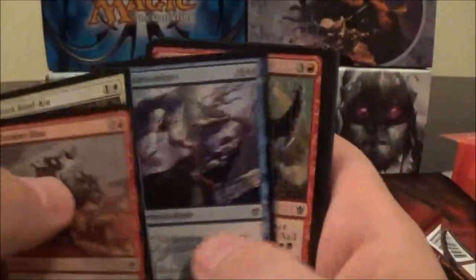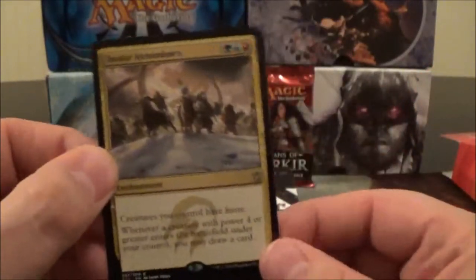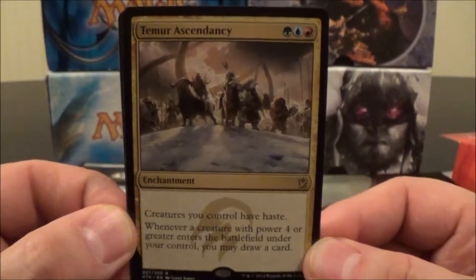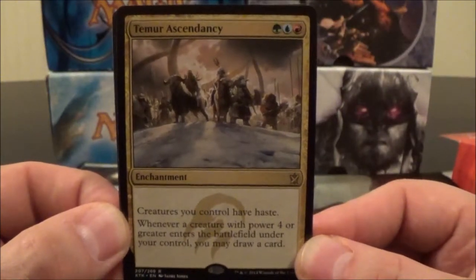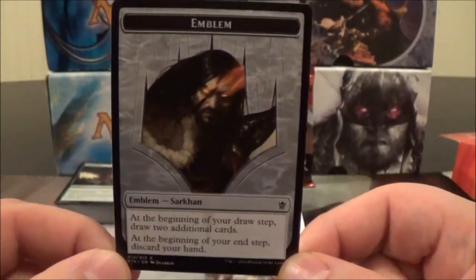Let's crack open the first booster pack. Just going to rip through these commons and get straight to the rare, which is a Temur Ascendancy. Fitting that it came in the Temur deck. It's a three-cost enchantment: creatures you control have Haste, and whenever a creature with power four or greater enters the battlefield under your control, you may draw a card. That's a pretty good enchantment — stuff that gives your creatures Haste is always really good, and getting potential card advantage on top of that is great.